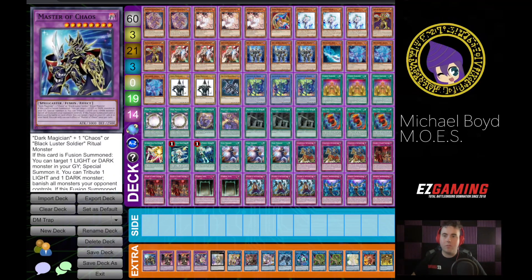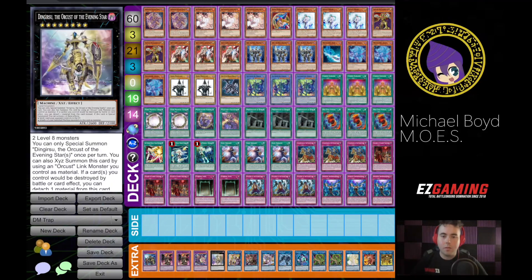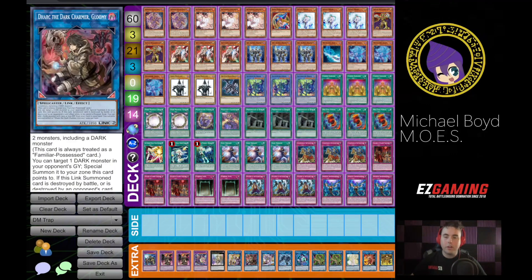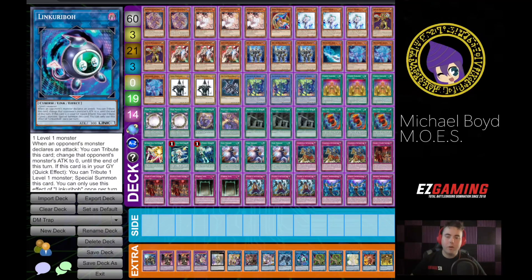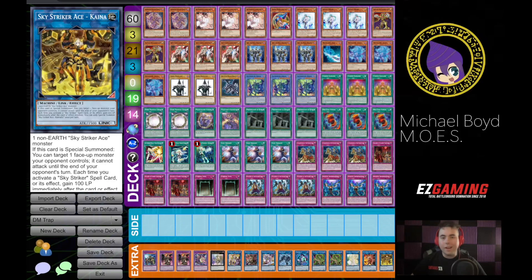Going into the extra deck we have one Master of Chaos, two Dragoons, one Dark Magician's, one Dingirisu, one Access Code, one Dark the Dark Charmer, one Galatea, one Link Spider, one Link Karibo, two Predaplant, one Selene, one Kagari, and one Kaina.